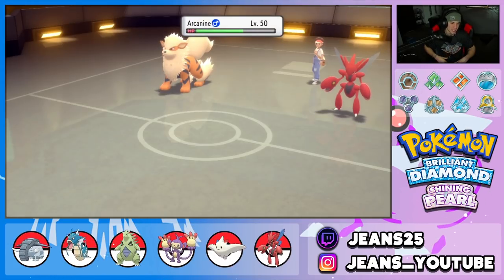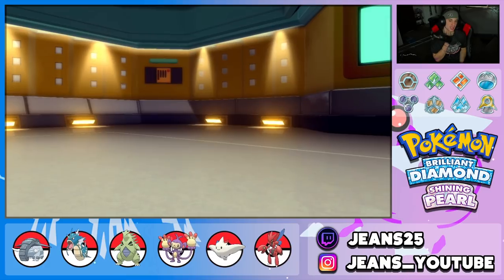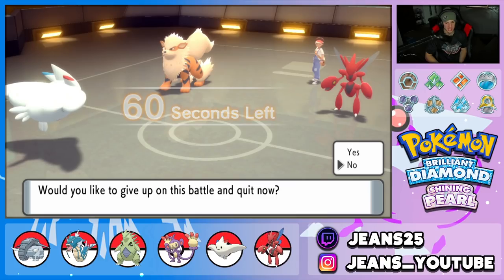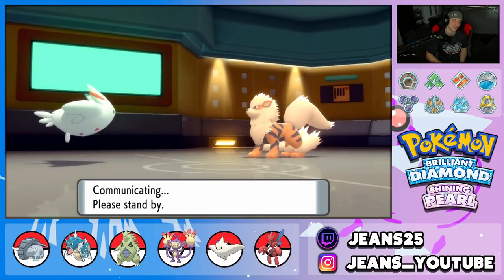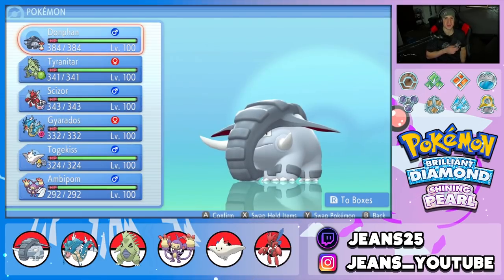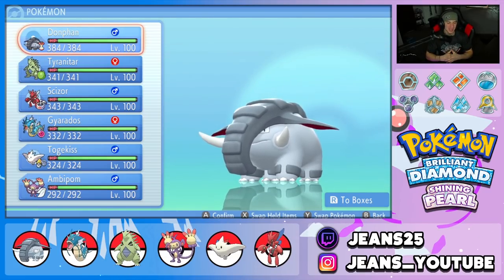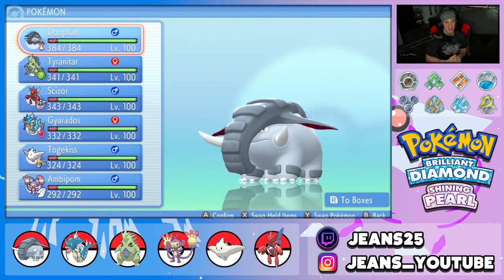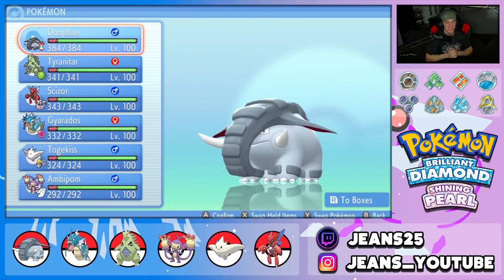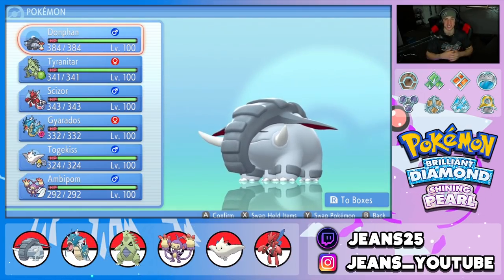Togekiss is gone — GGs on battle three. What a battle though — great swaps by both sides. But those three Intimidate Pokemon really counteracted me. I should have studied this team more and had Donphan get some work done on his Scizor since Donphan was my only Pokemon with Fire Fang. One and two for today's video, but technically one and one since that first battle was 6v6 against legendaries. Had some fun in the colosseum — if you enjoyed the content, smash that like button and subscribe. Catch you on the next one!